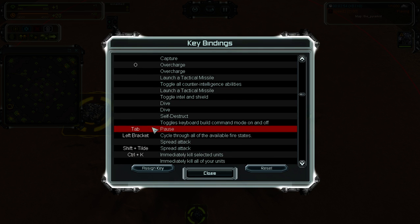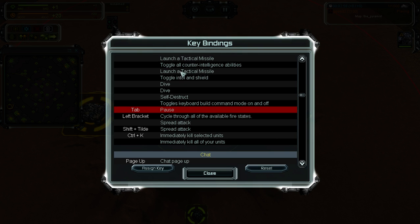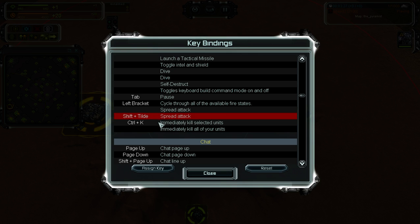Overcharge should be the same, pause is on top — you can find everything on the picture. Another important thing is spread attack, which is very useful if you want to attack multiple targets with multiple bombers, for example. I have it on the key just under Escape — it may be named differently for you. Also Control K to immediately kill selected units so you don't need to wait five seconds.